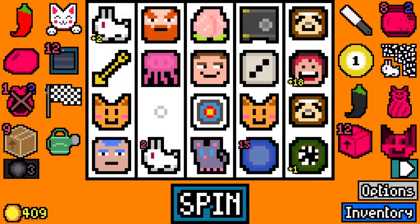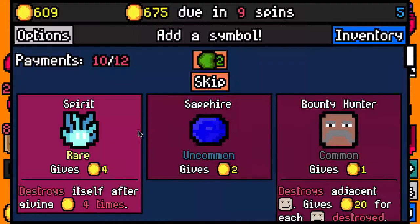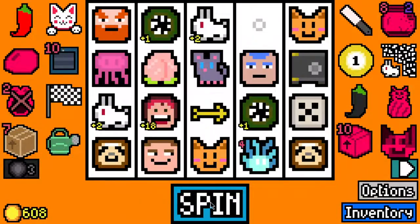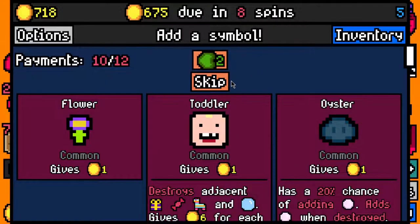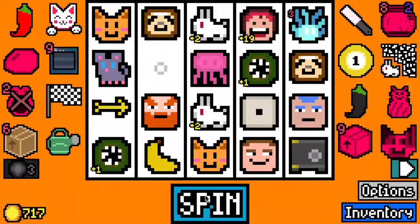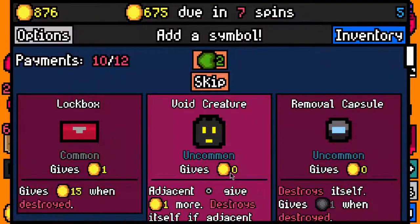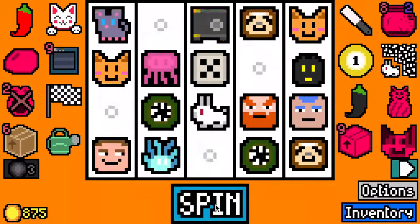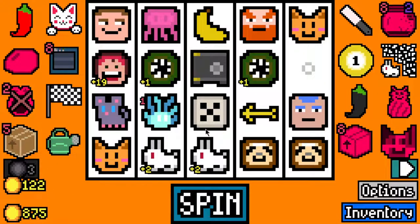We could just turn that into an elder creature straight away, which we probably should. I'll just take another spirit - switch that off for now. I don't know whether we're going to get five cats or not, it seems a bit unlikely, but you never know. Let's pick up a white creature. We've had this safe for ages, we haven't managed to get rid of it yet.